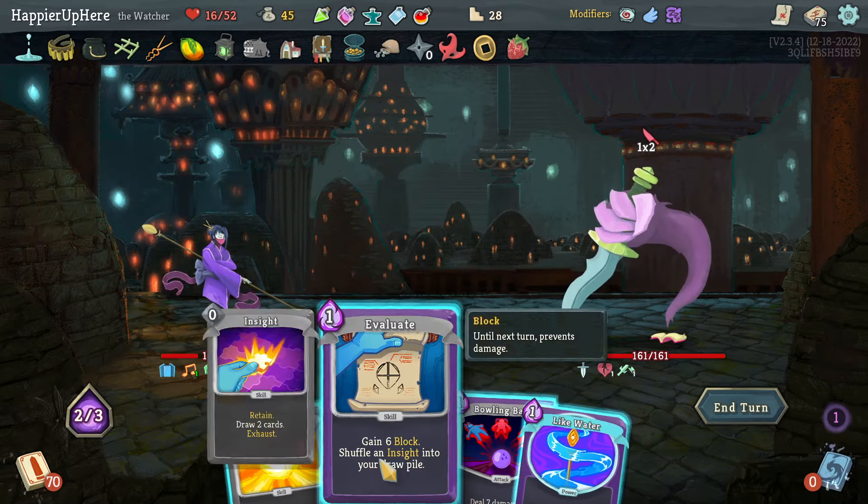Fear No Evil, Flurry of Blows, or Consecrate — I don't have enough Flurry of Blows but I would like another Fear No Evil. Let's take a Collector amount and the Flurry of Blows first. Looter and Mugger — I'm actually a little worried I might take too much damage here. Let's do Like Water, Flurry of Blows, Prostrate, Battle Hymn.